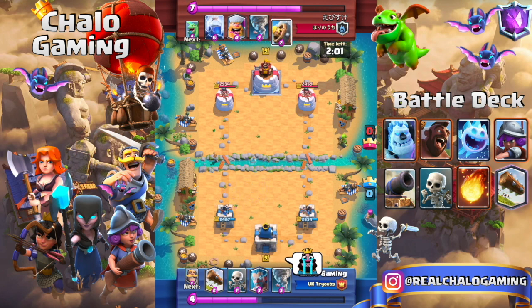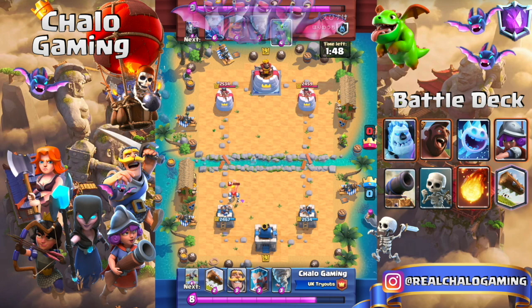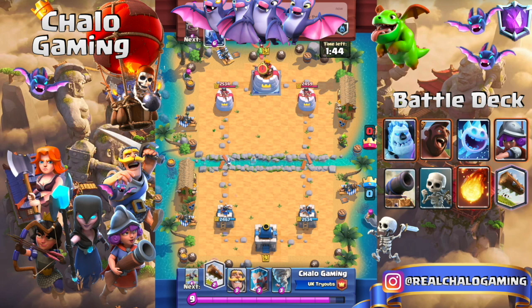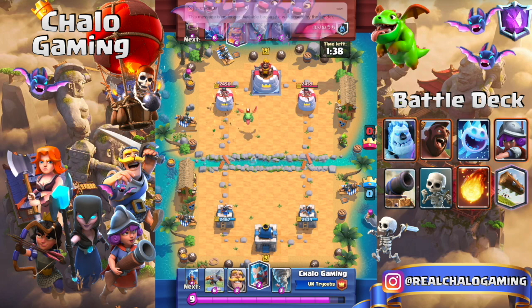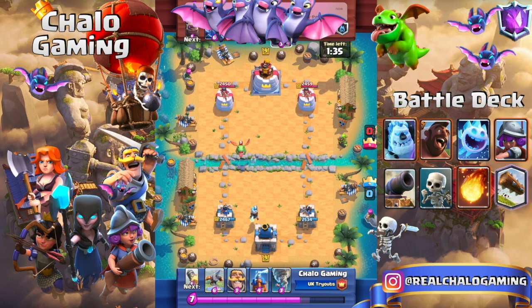At the start of each match you always want to play super passively and defensively. Never play an X-Bow until you know what they have. If they have a Golem, play a defensive X-Bow or play on the other lane. Always defend with that rocket-tornado combo, which provides so much value. Once you know their deck, you can start defending more confidently, and in overtime is when you'll deal damage.